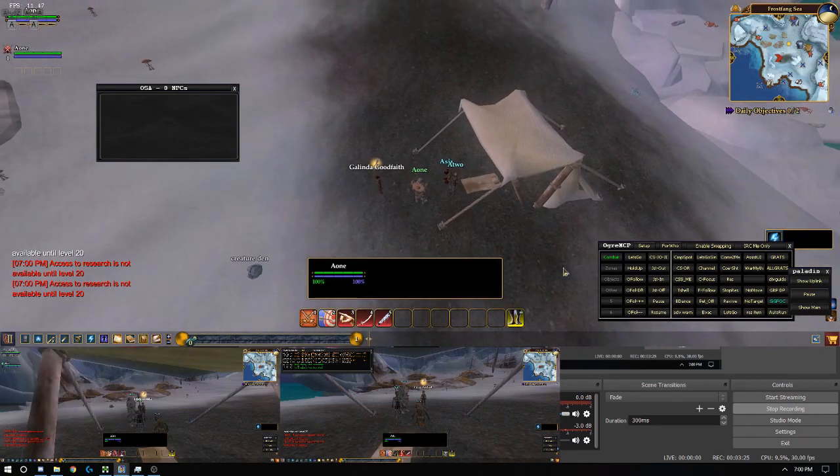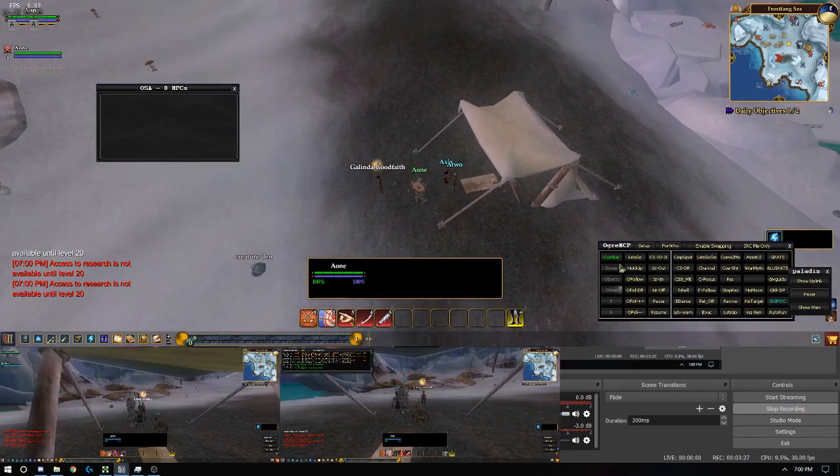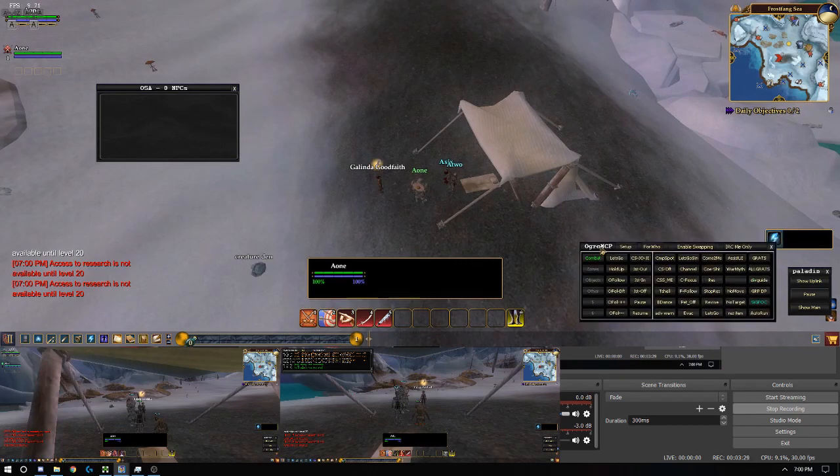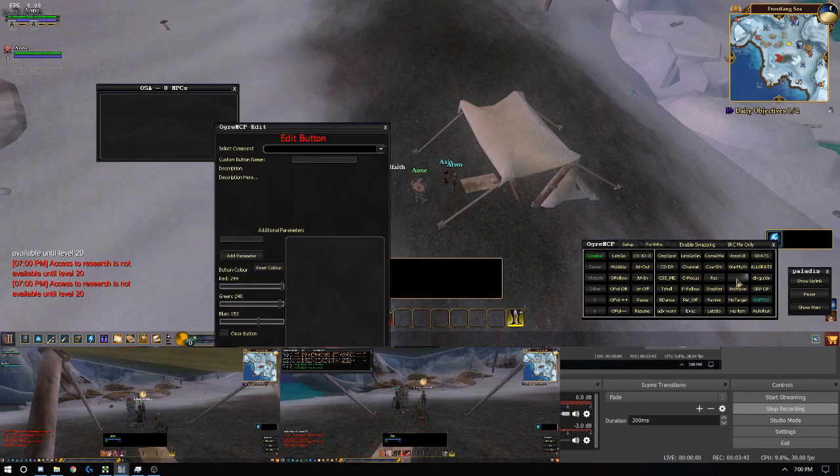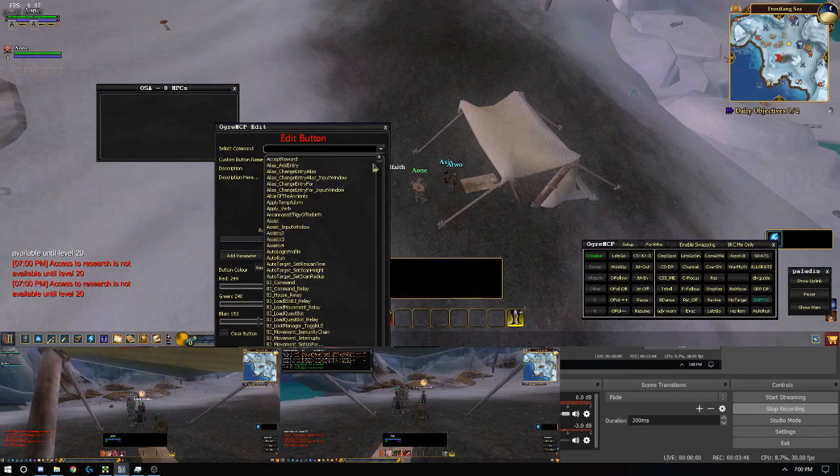Alright, so here we are on the tank. Your MCP probably looks a little different since you just installed it. Mine's pretty customized out — we've got a lot of buttons in a lot of places. But let's assume you're new. So we're going to right-click on any button you want.